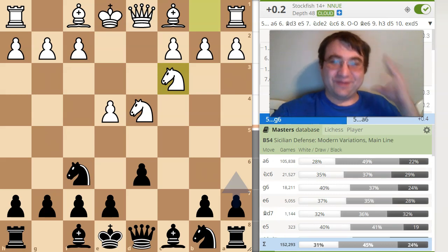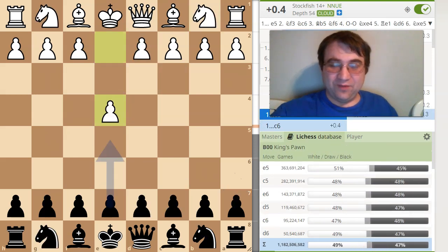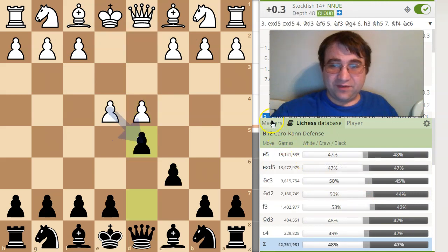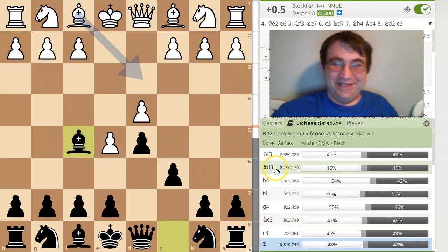So I started looking at other openings — I want to know where the average player plays the worst with the white pieces, so that as black you can get the best possible position. I thought about the Caro-Kann — I used to play it and did pretty well. So let's look at c6, d4, d5, and I notice again correlation between the databases. A lot of people are playing the Advanced variation, then Bishop f5, and then I start seeing a really strange deviation.